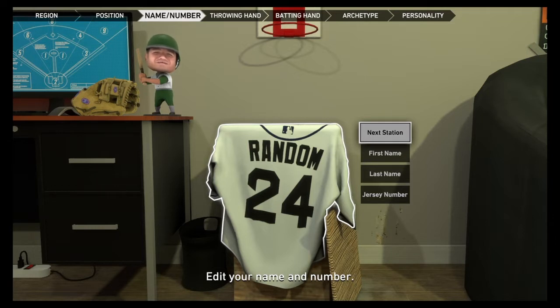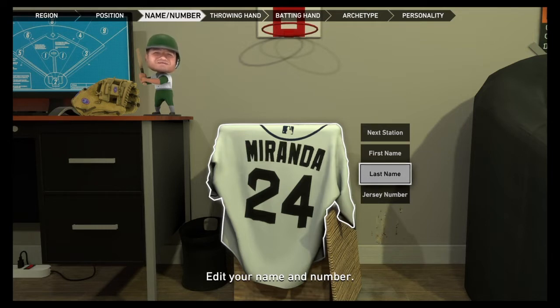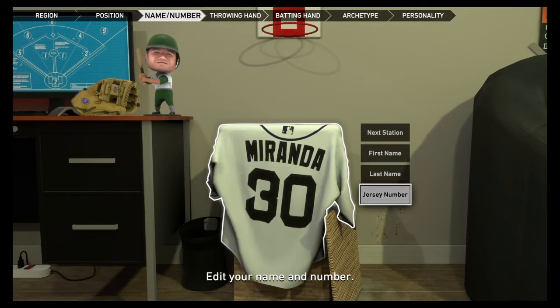Next thing you do, you put your first name and last name — the last name is what will show. You guys can see how this looks, and then you can change the number. There you have it — the jersey looks pretty awesome. This pre-dynamic setup is pretty cool.